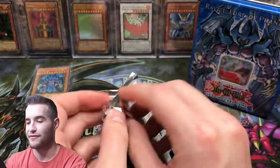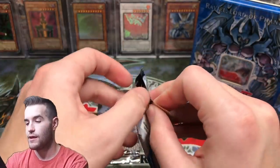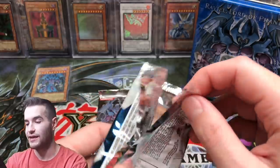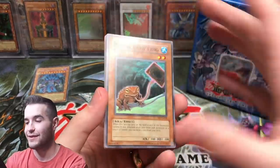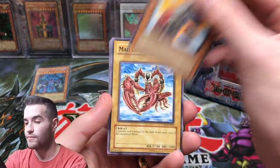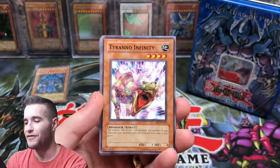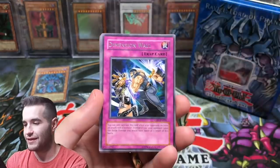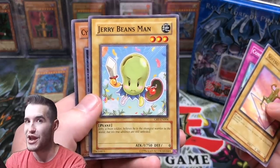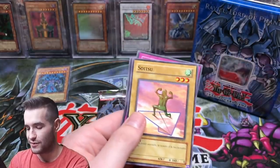Cybernetic Revolution — we'll save that first edition pack for the end because that could be just crazy. Can we get a foil? Raviel, Lord of Phantasms, can you provide us with an epic pull like Cyber Dragon? Poison Drawfrog. We've got a Steamroid. Mad Lobster. Tyrano Infinity — I made a Duel Links deck of this once and made a video. And a Dimension Wall. Soitsu Conscription. The Jerry Beans Man — I mean, that's a good pull. That's our best pull so far for sure.